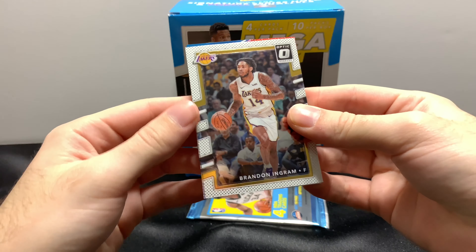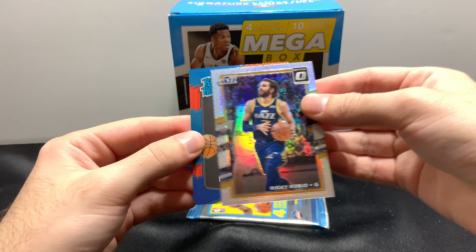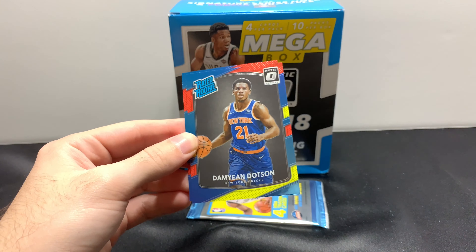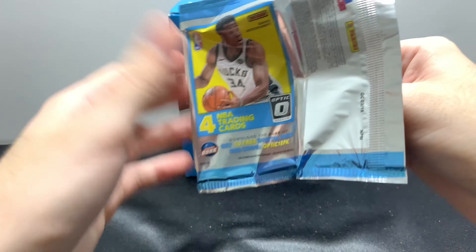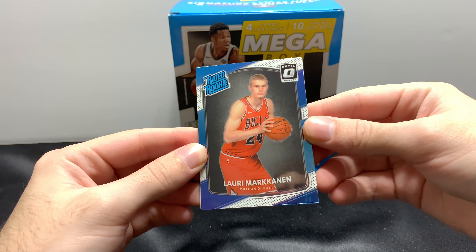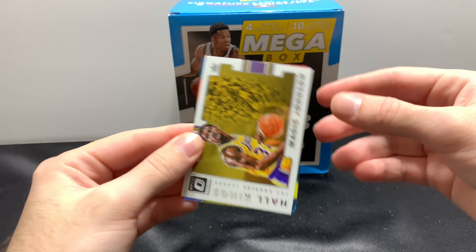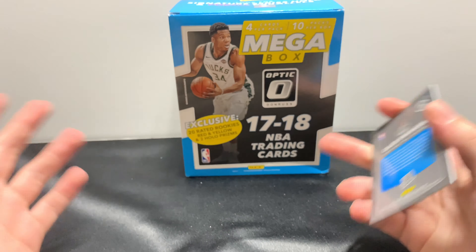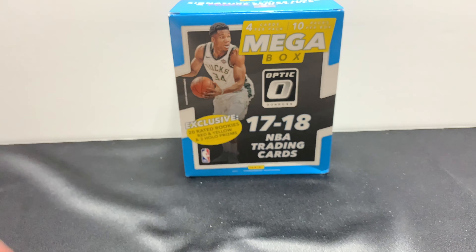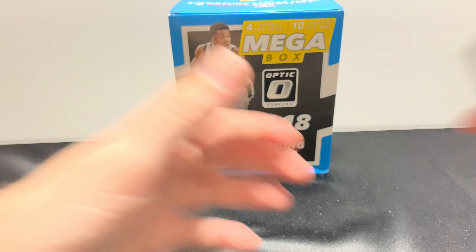Packs are kind of hard to open — been sealed for a while though. Dwyane Wade, another Cavs card. Malik Monk rookie. Zach Collins Rookie Kings. Brandon Ingram. There's our other holo — Ricky Rubio. So the holos were kind of underwhelming.